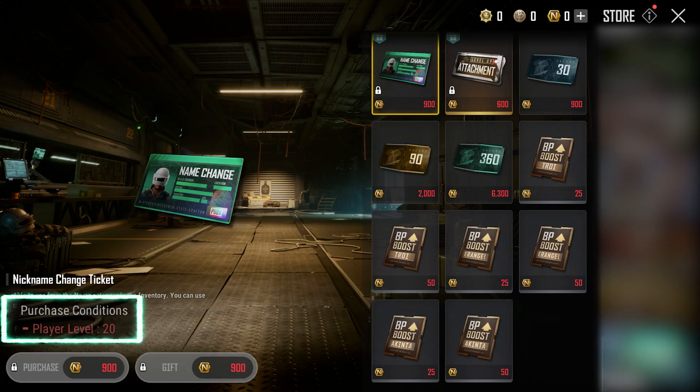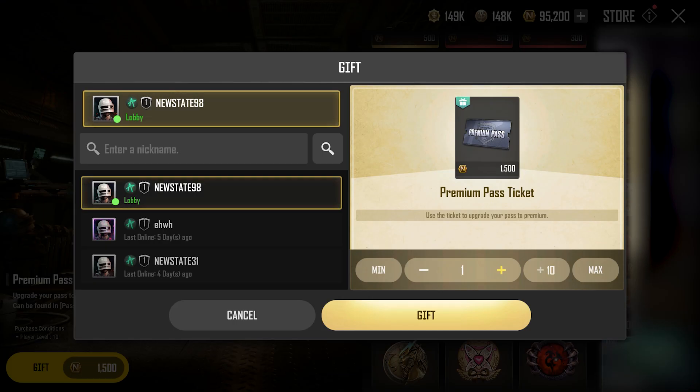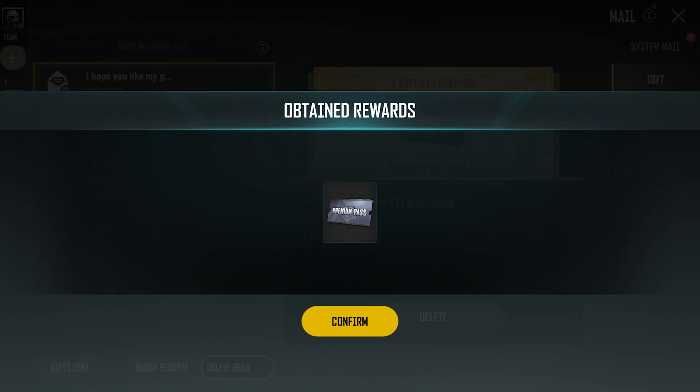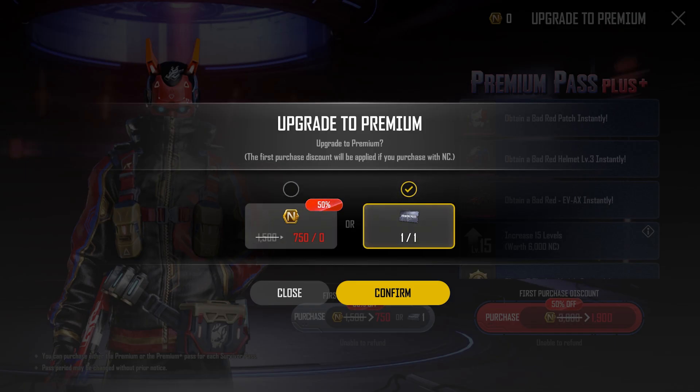The gift feature can now only be used by accounts that are level 20 or above. You can now gift a premium pass to friends by purchasing either the premium or premium plus pass at the NC store and selecting the friend that you want to send it to.